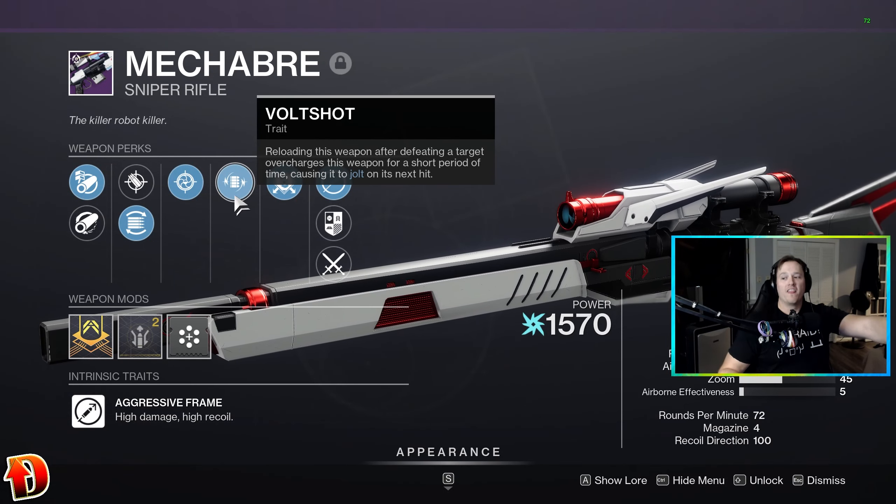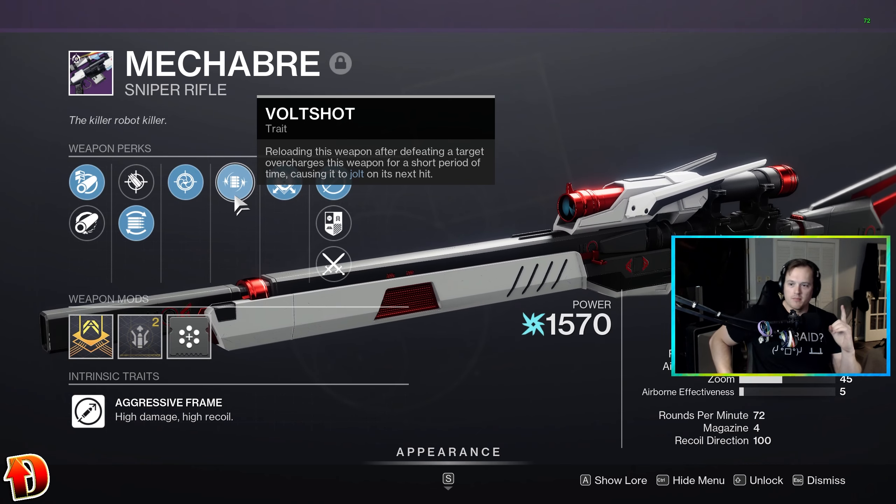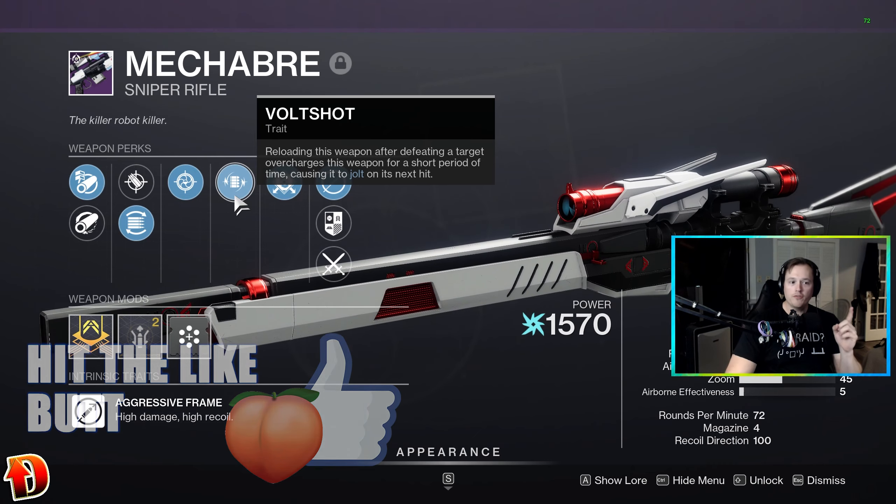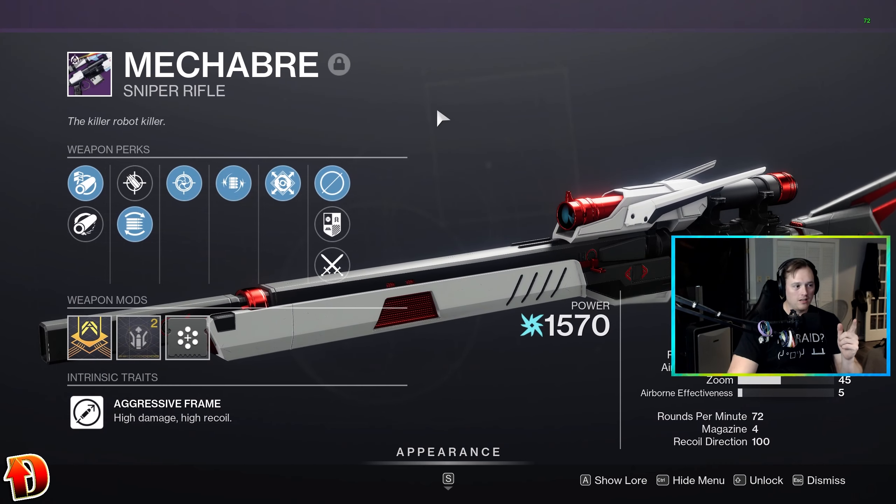Say it with me now — this is the first Macabre, or Macabre, I don't know how you say it. Macabre, I think. This is the Mech Cobb sniper rifle I got. This is not the one Eva gives you — this is the first one I got. I got it the first time I did a lost sector.